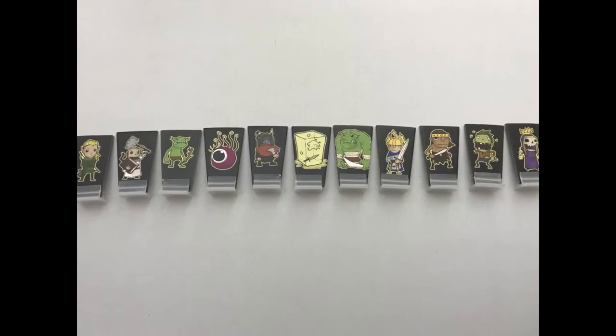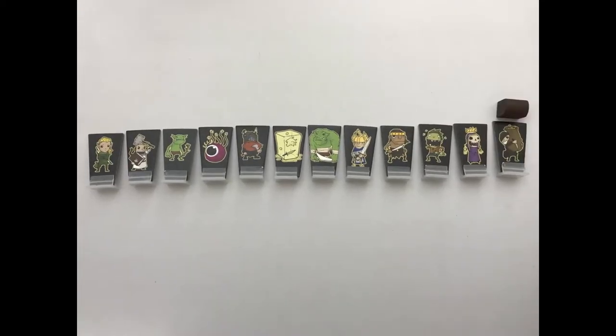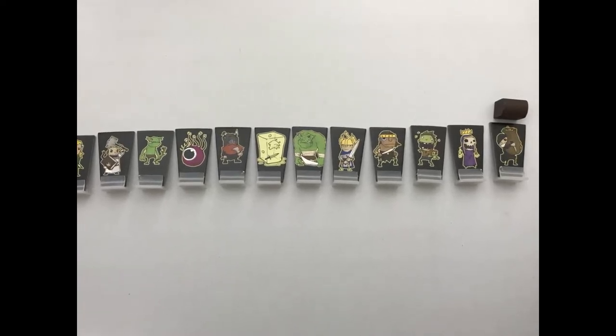This continues until there's only one character left in the dungeon and then you score. The last character left in the dungeon will be placed at the head of the line. But if a character leaves the dungeon with the treasure, they will always be first, pushing the last surviving character into second place. Now you have all the characters in order, points will be awarded.